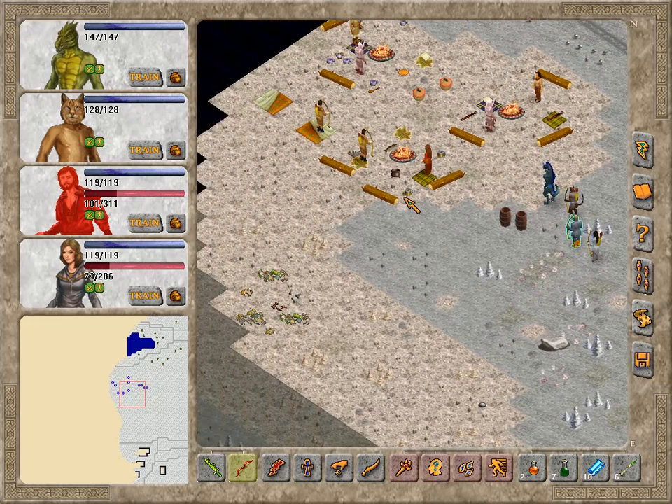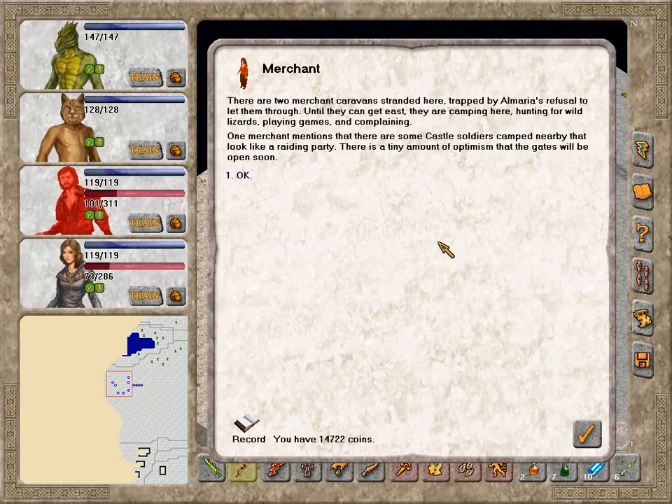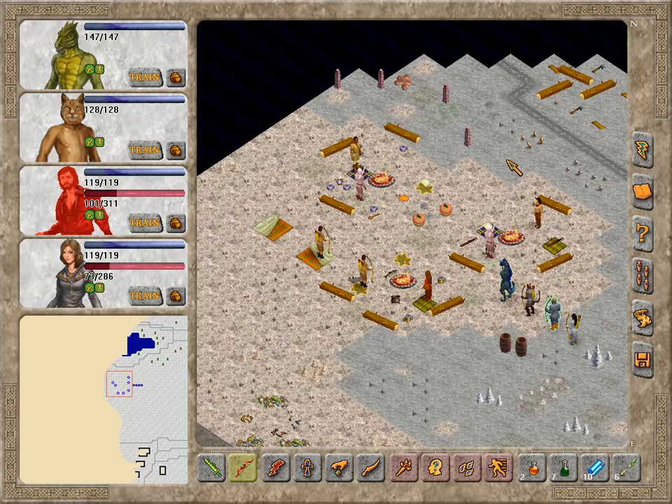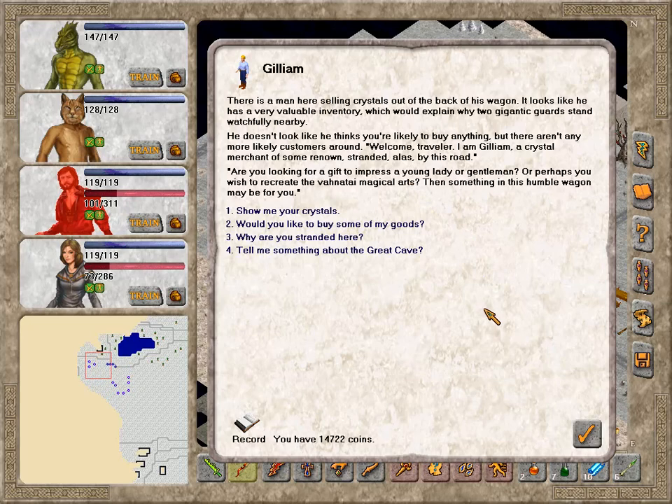Hello — you guys who fled from Almaria? Doesn't look like I can really talk to anyone here meaningfully. There are two merchant caravans stranded here, trapped by Almaria's refusal to let them through. Until they can get east, they're camping here, hunting for wild lizards, playing games, and complaining. One merchant mentions that there are some castle soldiers camped nearby that look like a raiding party. There is a tiny amount of optimism that the gates will be open soon. There is a man here selling crystals out of the back of his wagon.